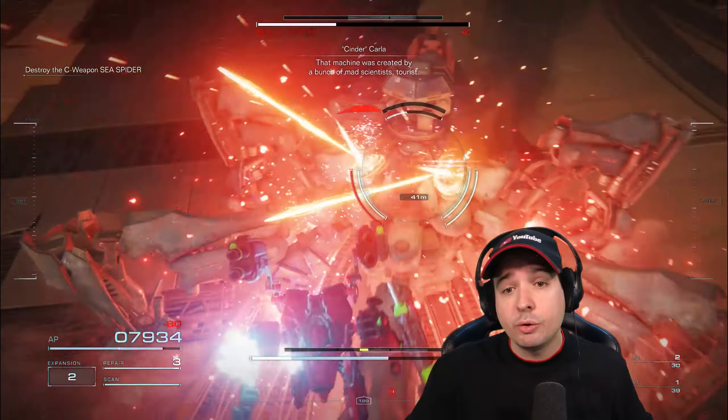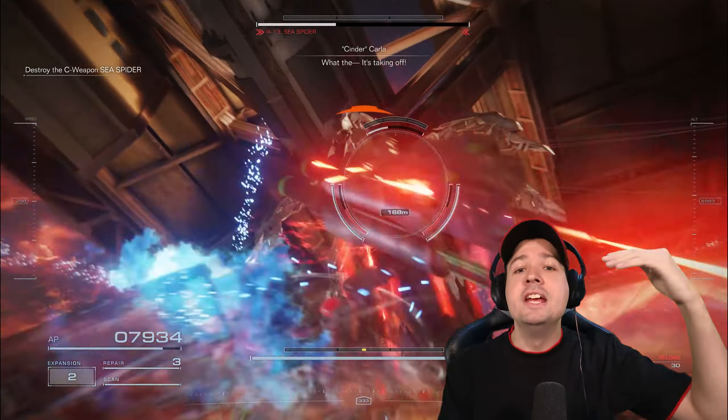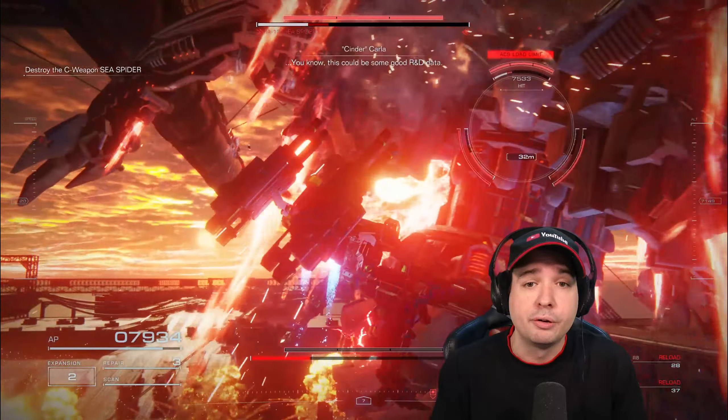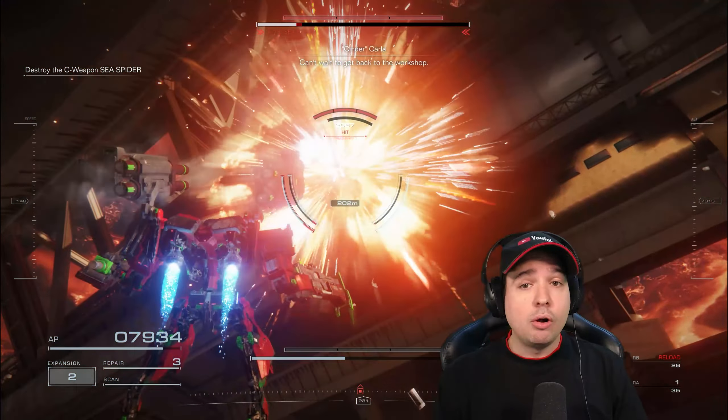There is this moment where the Sea Spider is invincible — I can do whatever I want, but he will no longer take any damage. Once he gets up in the air and starts flying, he's essentially immune. But then he becomes open to taking damage again, and that is what we're going to do to get the Sea Spider done and get a super quick, easy S-rank in just a matter of a few seconds.